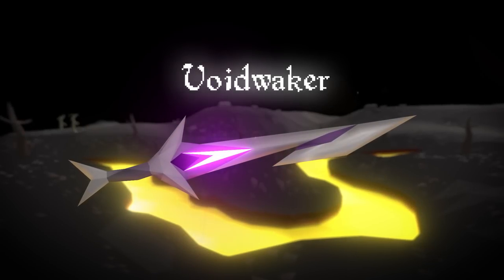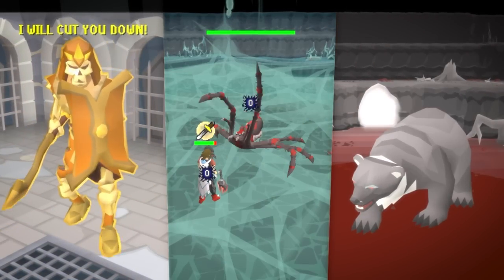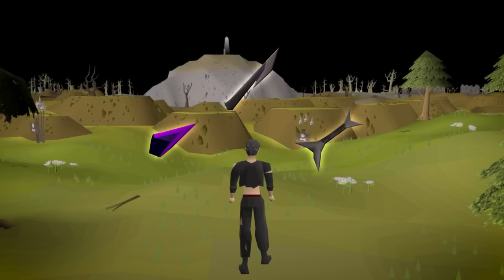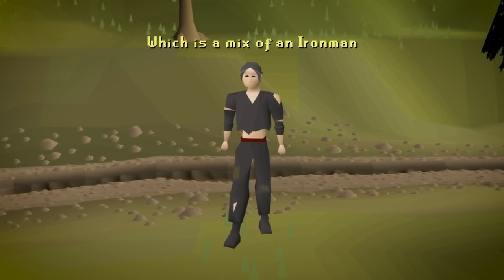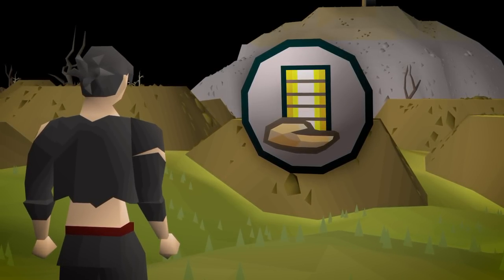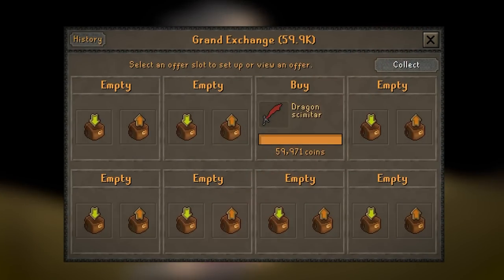This right here is the Void Waker, one of the strongest PvP weapons in Old School RuneScape. The weapon can be created entirely inside of the Wilderness, and that is why I decided to make a new level 3, lock it into the Wilderness, and not look back until I've created one of my own completely from scratch. My account is a Bronze Man, which is a mix of an Iron Man and Normal Account. If I get an item once, I can buy it as much as I want from the Grand Exchange. I can both kill NPCs or PK players for upgrades — as long as I've looted an item once, it's open for purchase.